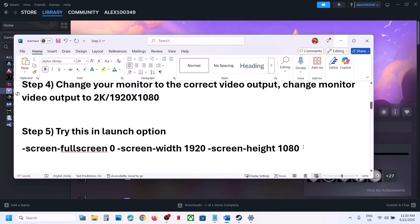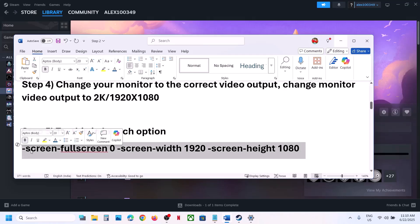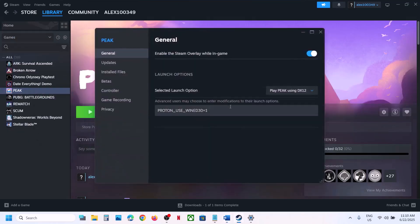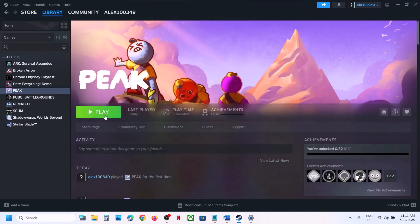The next step is to try a resolution launch option — this has worked for many players and for me as well. Make a right-click, go to Properties, and type in the launch option provided in the video description to launch with 1920x1080. Click Play and select DX12 again.